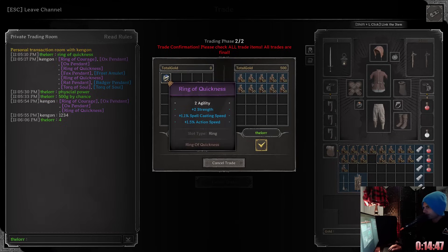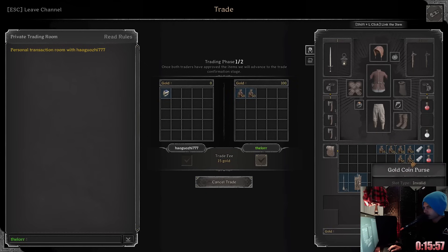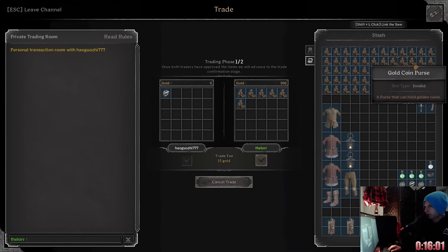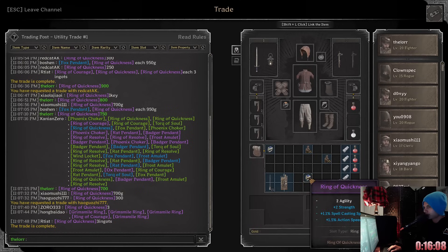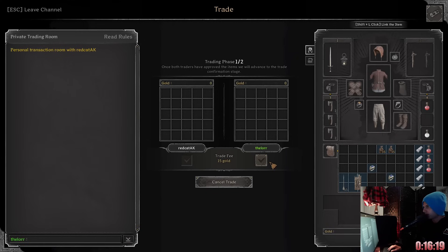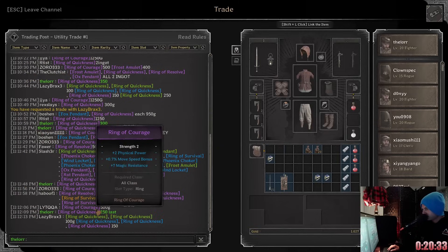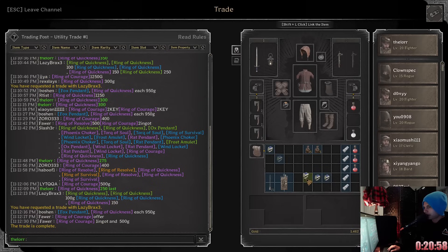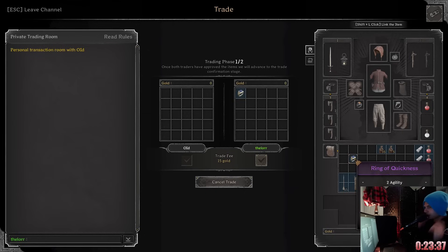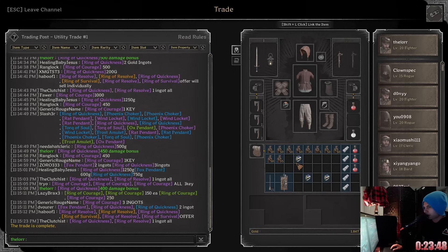Got this for 500 — 200 gold. Two strength, two agility, and action speed. Got that for 300 gold. So here's what we got: this one we got for 500, and this one we got for 300 gold. That trade I made a while ago just went through, and we ended up getting this one for 150 gold — this might make up for our losses. Got this ring for 150 gold. Let's go ahead and do the physical power one — I believe we got this one for 300 gold.